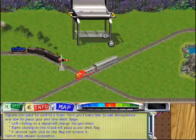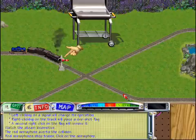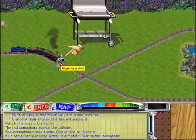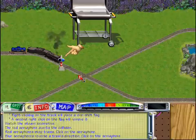Watch the steam locomotive. A collision with a passenger train was averted using a semaphore. The flashing red lights mean that a train will stop when it comes near this signal. Now click on the semaphore. The lights will change to blue. When a train approaches a blue signal, it will reverse directions.